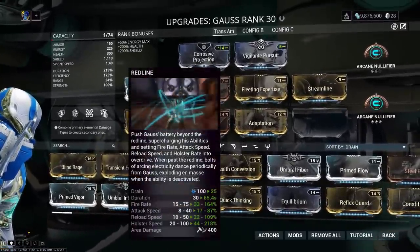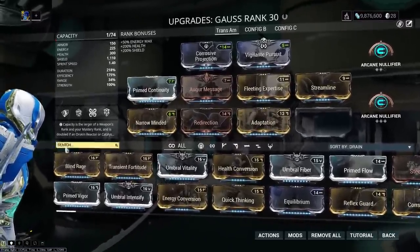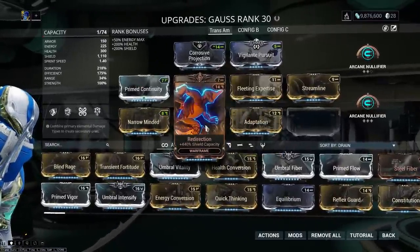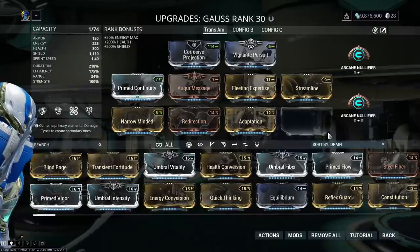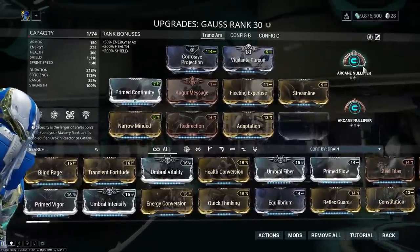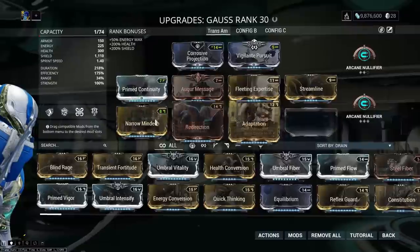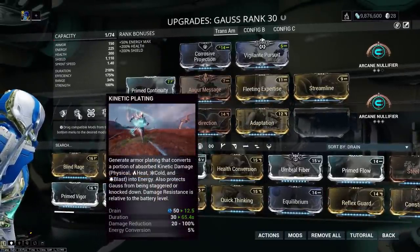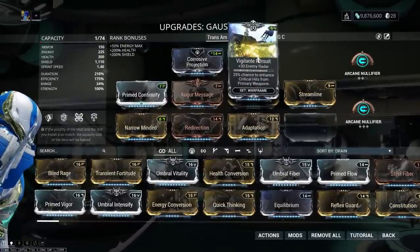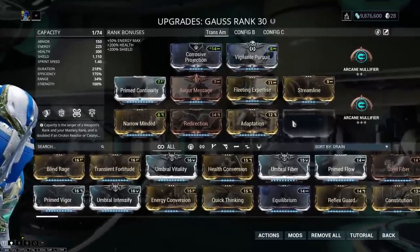The only thing you need to make this good is Duration. I ran Adaptation and Redirection, because you don't actually want Health on Gauss — his passive recharges his shields when he's sprinting, and his one ability counts as sprinting. I was also using Arcane Nullfire to make myself immune to Magnetic procs, because that would be pretty bad. I also added Vigilante Pursuit just to increase my Vigilante mod set synergy.